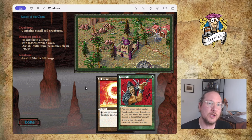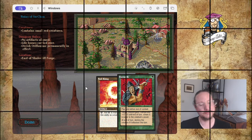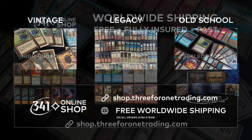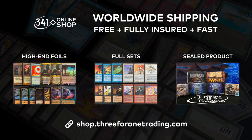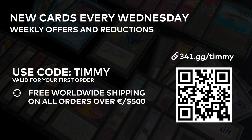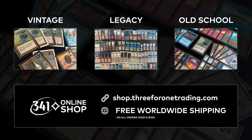Three for One Trading is one of Europe's leading Magic: The Gathering retailers. Their online shop has a fantastic selection of high-end magic cards, especially for Vintage, Legacy, and Old School Magic players. They now exclusively offer my community free, fully insured, and fast worldwide shipping on all their high-end singles, full sets, and out-of-print sealed products. They upload new cards every Wednesday and have weekly sale offers. Use my code 'Timmy' to get free worldwide shipping on your first order over 500 euros.